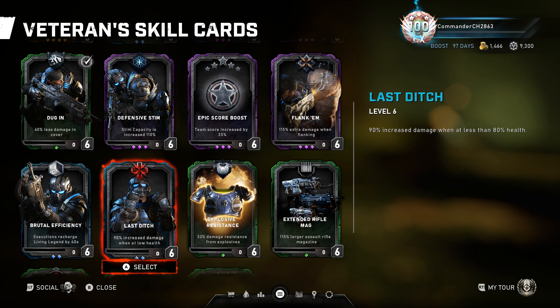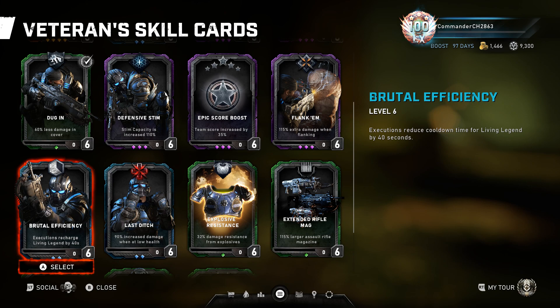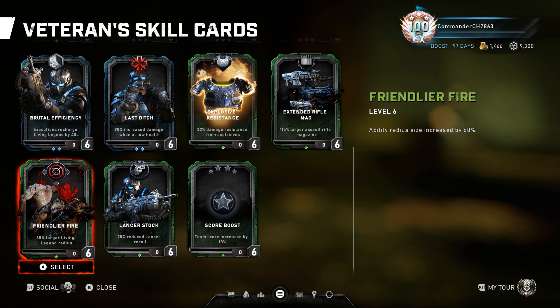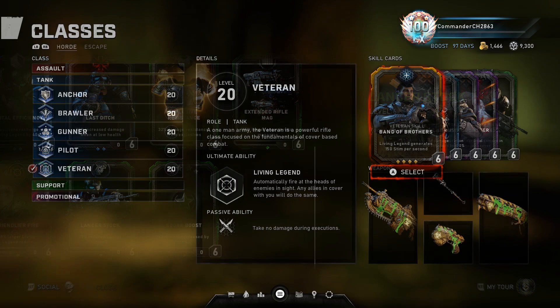You don't need Defensive Stim — it takes too long to activate. I was using Flanking instead of Custom Lancer for a while but there are too few chances to benefit from it; it's mainly useful against something like a Matriarch. You don't need greater magazine capacity since in the ultimate you'll fire it through anyway — it would actually be counterproductive, losing active reloads before you empty the magazine. Standard Rifle Mag is a pointless card. Explosive Resistance is unnecessary. Brutal Efficiency — ditch it. Lancer Stock is pointless since you already have near-zero recoil during the ultimate.